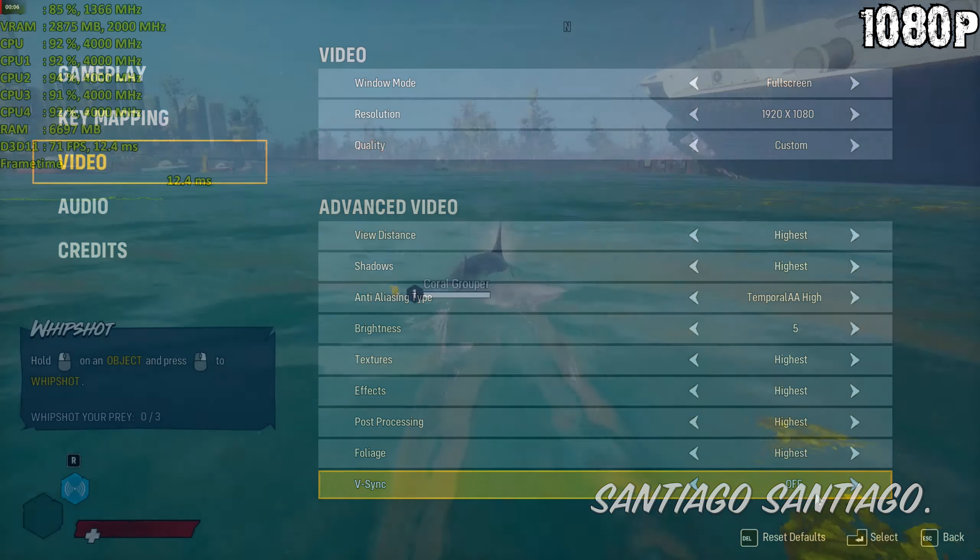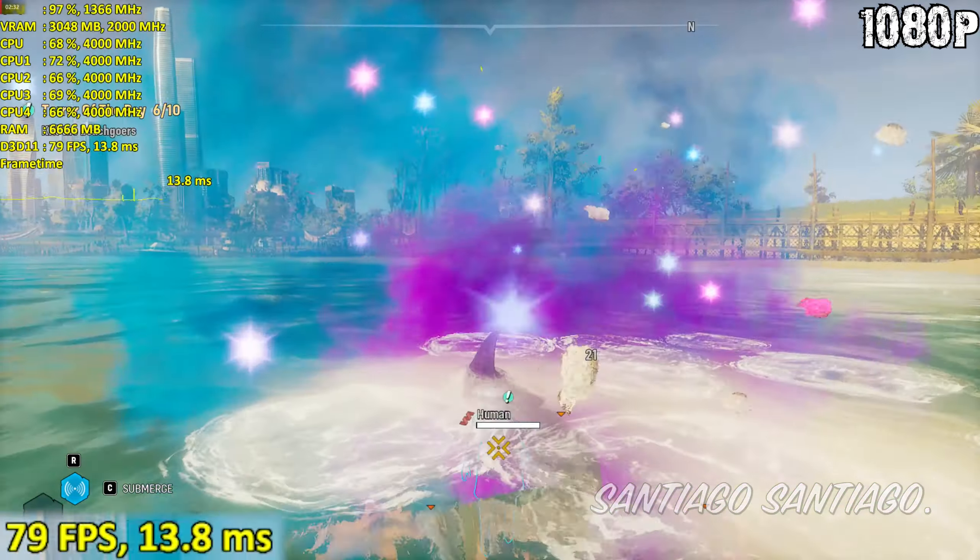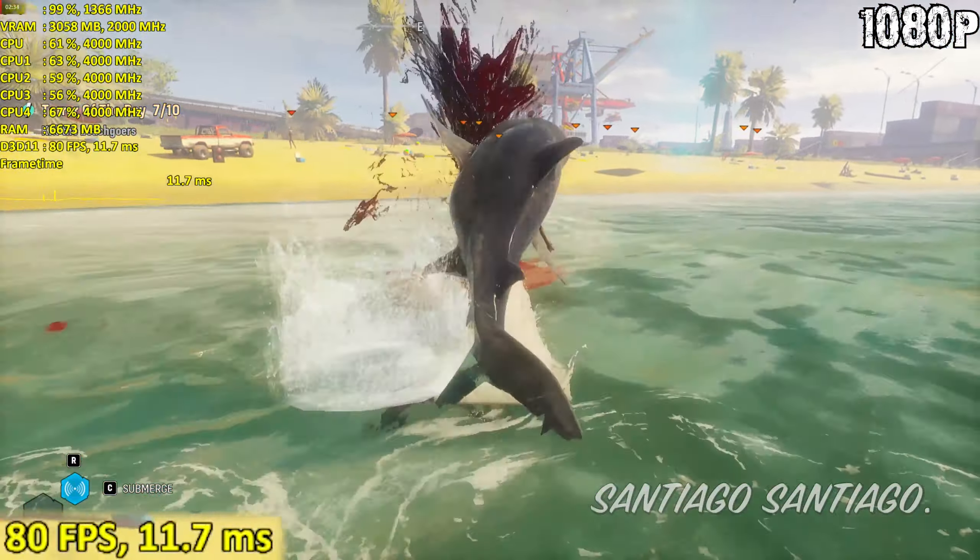The texture option — I recommend lowering it if you have 3GB of VRAM or less. If you have 4GB of VRAM or more, just keep it on the highest option. If you want a few extra FPS apart from the options I mentioned, lower foliage and view distance. It depends on the level you are, but in general it can give you a few extra frames — not a huge difference, but worth mentioning if you need the extra performance.